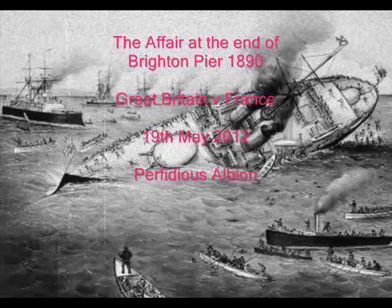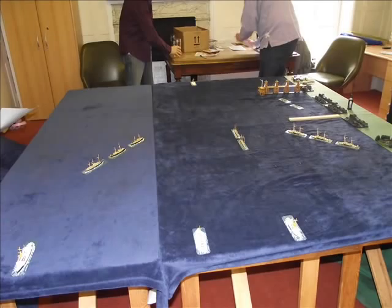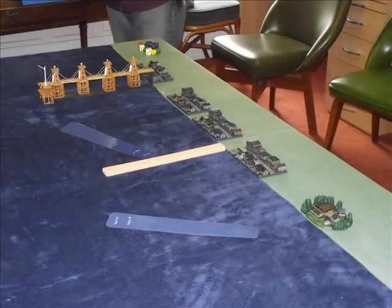We have a 1/1000th scale pre-dreadnought naval battle set just off Brighton Pier in 1890, using Perfidious Albion rules. Here we see the beginning of the French fleet arriving off the coast of Brighton, and here are the bombardment targets they have to hit — several points in the town.